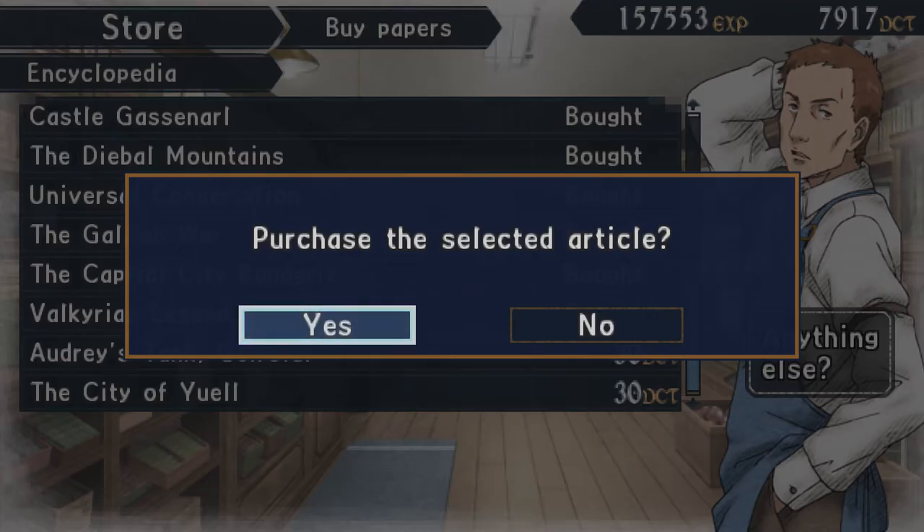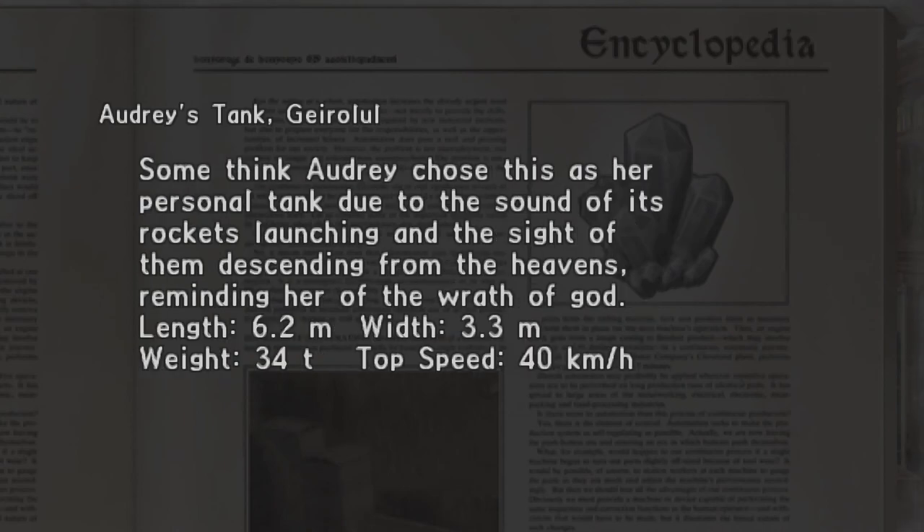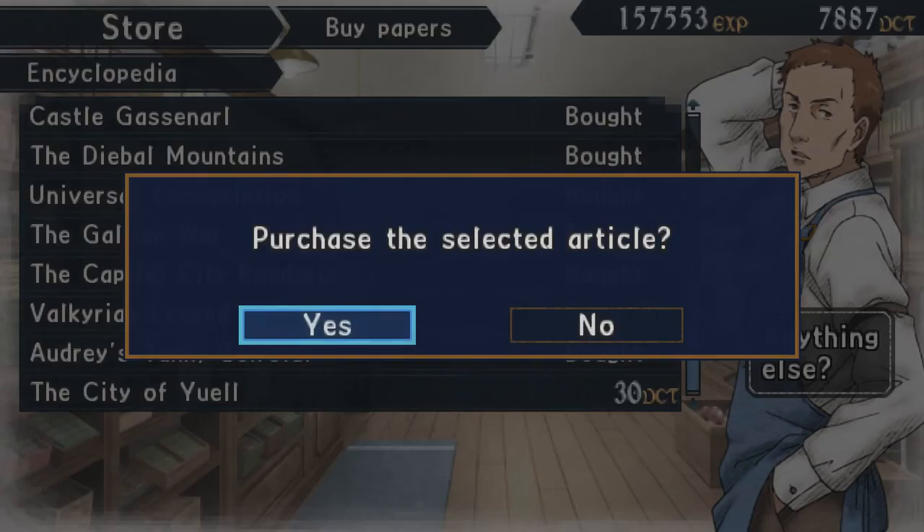I have to know about the Geralt Lull — the tank used by General Audrey Gassanarl, commander of the Rebel Armored Corps. It features five 150mm rocket launchers in addition to the 75mm main gun. The rockets deliver a 6.5kg payload and make up for a lack of accuracy with their area of effect. Some think Audrey chose this tank due to the sound of its rockets launching and the sight of them descending from the heavens, reminding her of the wrath of God. Length 6.2m, width 3.3m, weight 34 tons, top speed 40km/h.